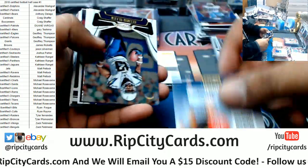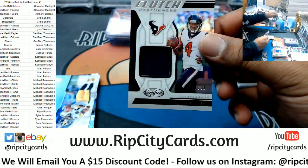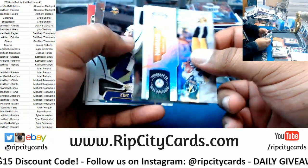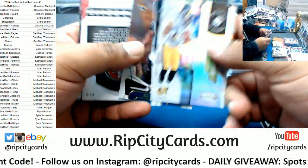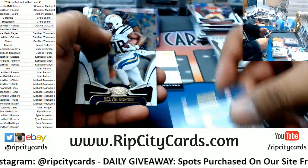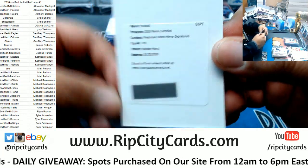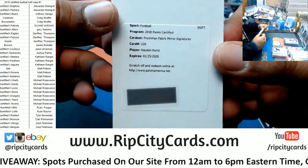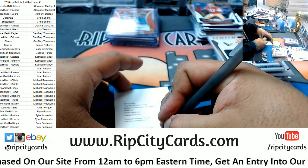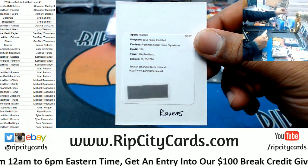Alright, let's see what else we got here. We have DeShaun Watson with a patch to 399 Texans. For the Niners, Jimmy G to 499. Alright, let's see what the redemption is — it's Hayden Hurst, the RPA, the Freshman Fabric Mirror Signature for Hayden Hurst, who is a Raven. Ravens getting a nice hit right there. Very nice.